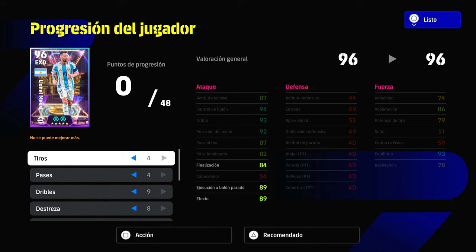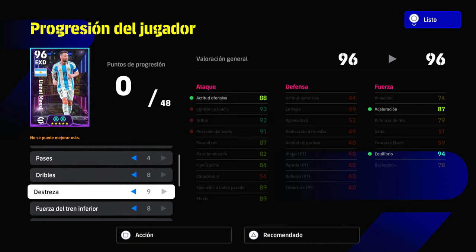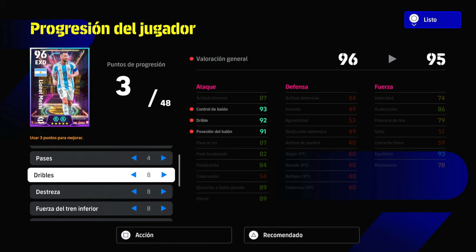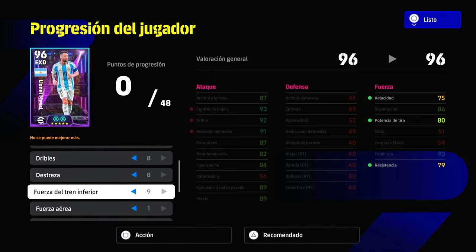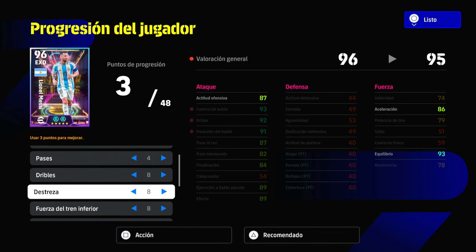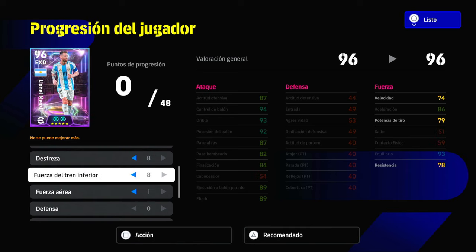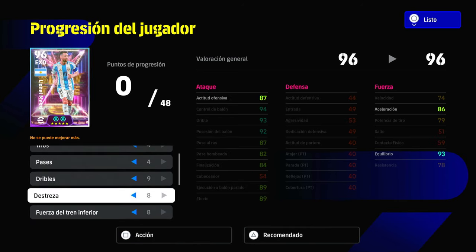Some variants you can do: if you want, you can take points from dribbling and give them to agility for more balance and offensive attitude, or give it to lower body strength for more shot power. It really depends on you — I'd recommend either agility or dribbling, which is how I'll leave mine. It doesn't change much, so you choose between those 3 options.